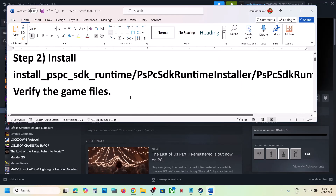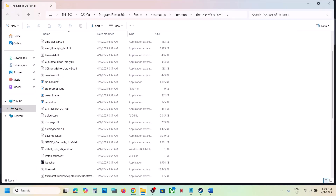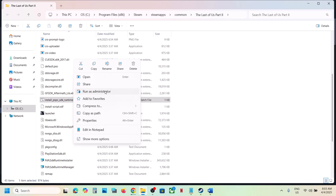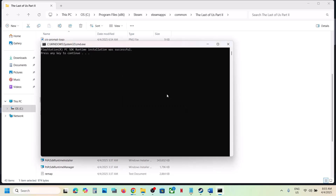The next step is to install certain files. Go to the game installation folder by right-clicking the game, selecting manage, then clicking browse local files. Here you can see a file called PSPC SDK Runtime. Right-click it and click run as administrator, click yes to allow, and let it complete. Once done, press any key to continue and close it.